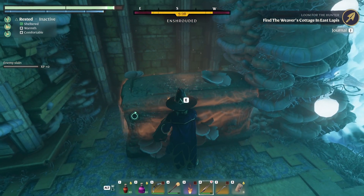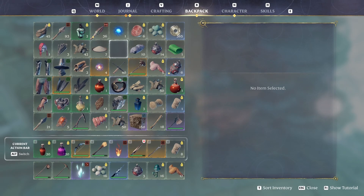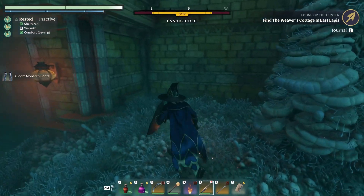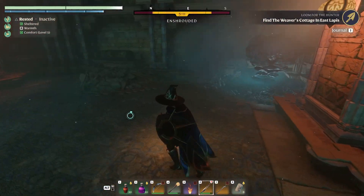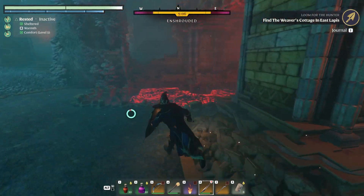Let's see what we have in this legendary looking chest. Gloom Monarch Boots — I feel like we already have a pair of those. We do. They couldn't give me like an armor breastplate or legs or something different? Good thing is there are three or four legendary chests right here in this area, so it definitely wouldn't be a bad place to come and pop them constantly.